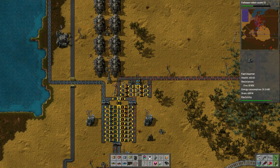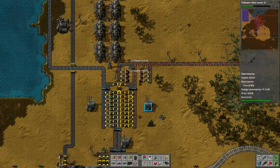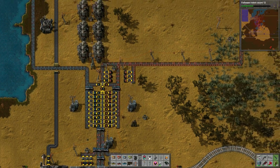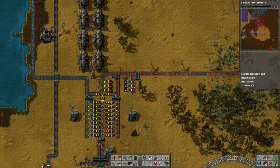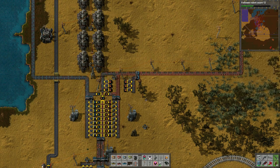Here I realize I need to change the way these requester chests are working because they're always being full. So I figure I'm not going to use them as buffer storage. I look and realize I need to balance this out because it's obviously loading one side more than the other, so I put a splitter in and that seems to do the trick.